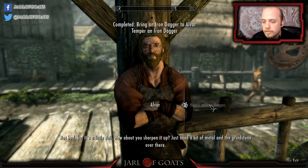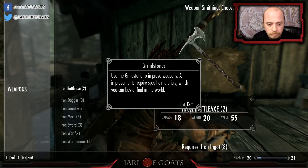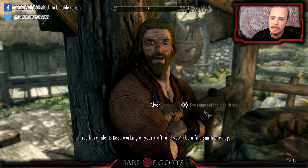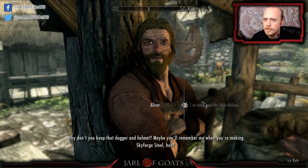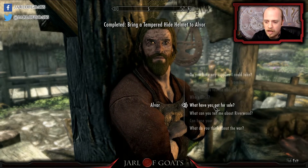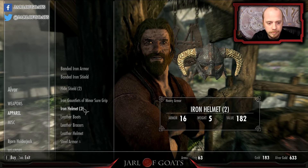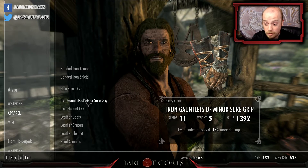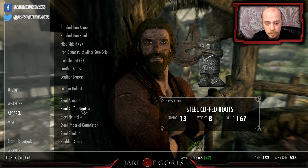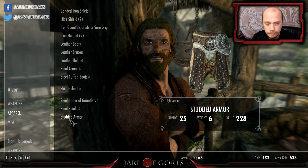Whatever you need. Why are you here — you're looking for a new blade? Here's an iron dagger, not bad but it's a little dull — how about you sharpen it up? Need a bit of metal and the grindstone over there. You have talent — sounds like he's teaching me. I love the soot on his face. Maybe you'll remember me when you're making Skyforge steel! How about blades, helmets, pretty much anything to suit your needs. Scaled armor is also pretty expensive — I think I'll find that stuff.